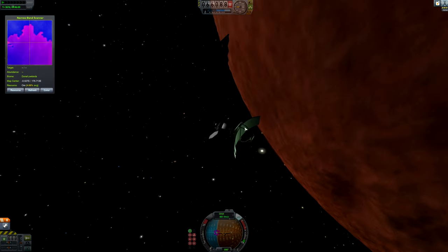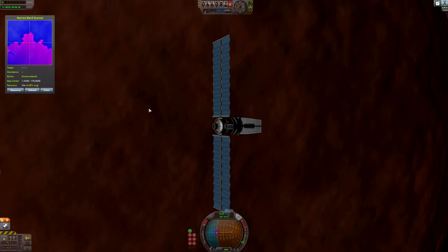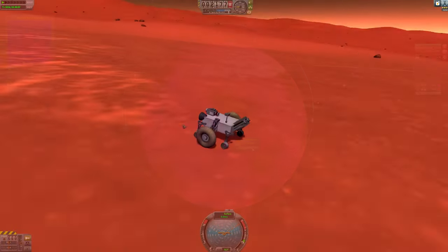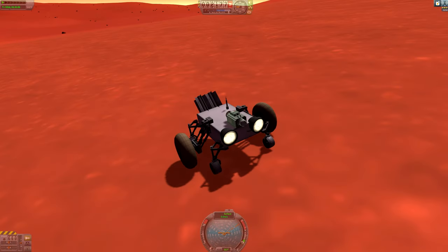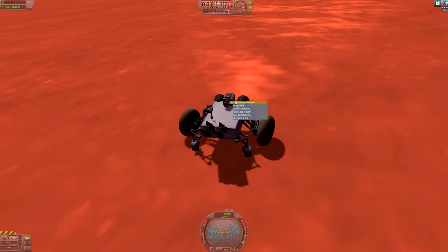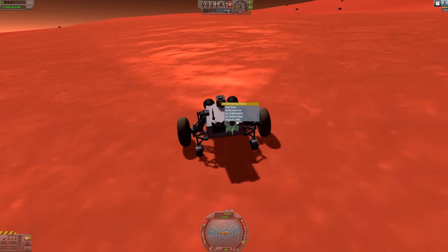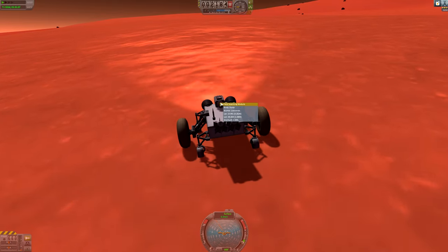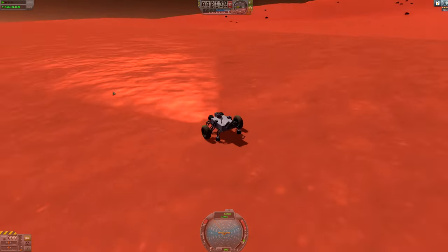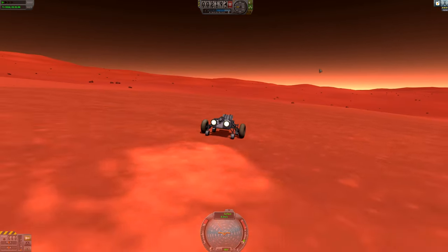So the big antenna scans the whole planet, and then you use the narrow band scanner for narrowing down your mining operations. I also have a rover on Duna equipped with the surface scanning module. This will tell us our latitude and longitude, our biome, and we can see that we're currently over an area with about 5% ore concentration. That's an even finer tool to really narrow down the spot where you want to set up your resource extraction operations.